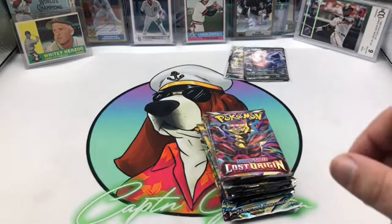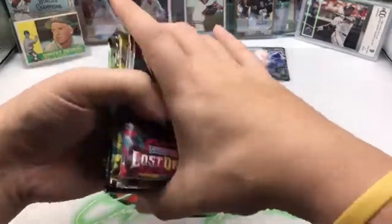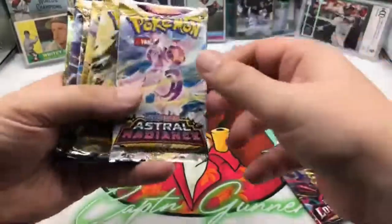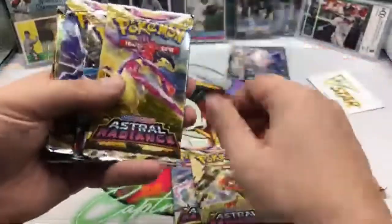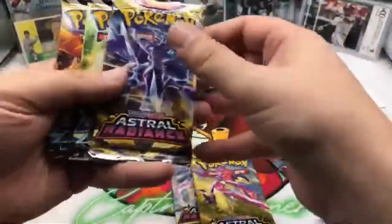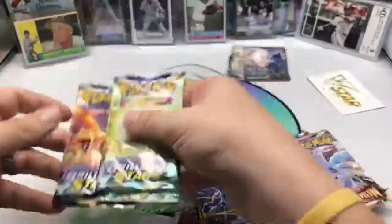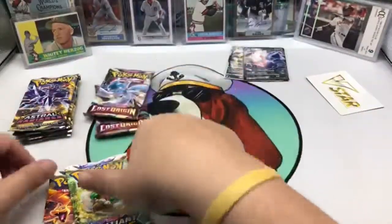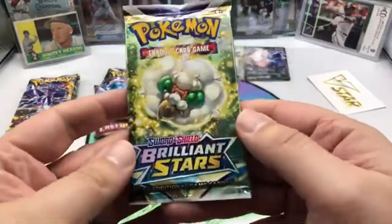Eight packs plus those two cards and the oversized card for $20 — I think that is a steal. You're talking like $2.50 just on the packs alone. So we've got a Lost Origin, a V-Star Universe pack, three Astrals, another Lost Origin, four Astrals total, and two Brilliant Stars. Let's start right here with the Brilliant Stars and see what we can get.